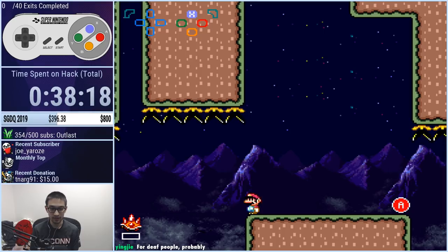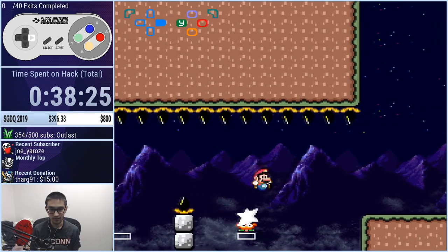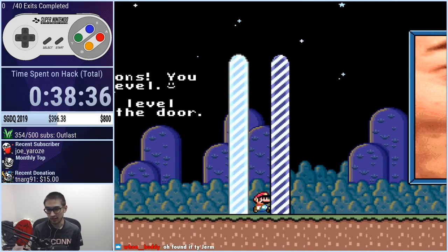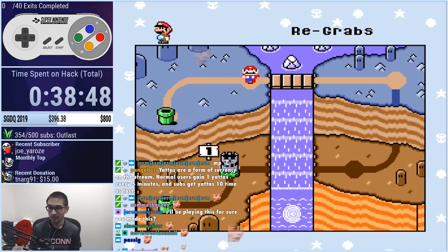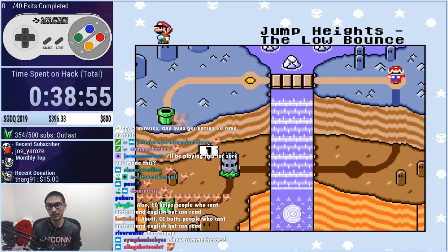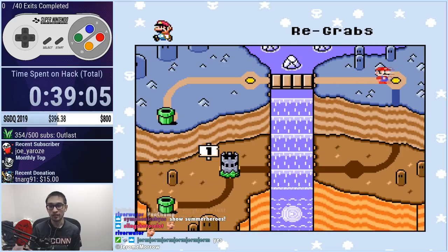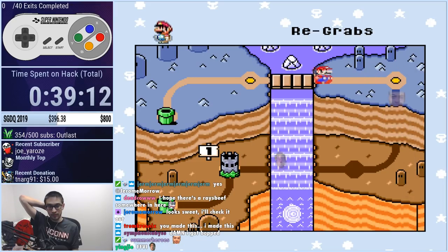Same bounce height off of all enemies, so you kind of get used to it after a while. You can also let go of jump multiple times if you feel like you're too high — instead of a double tap, you might want to do it three times. If you can master this world, including the test level, it'll take you so far in hacks. When I first understood re-grabs and the mechanic behind it, it improved my gameplay so much. Re-grabs are really important because you use them on like every single jump.